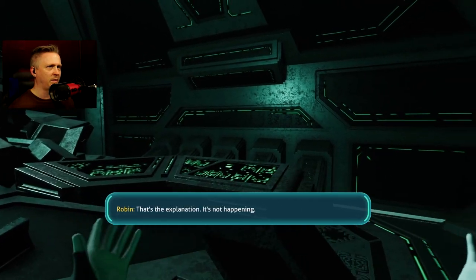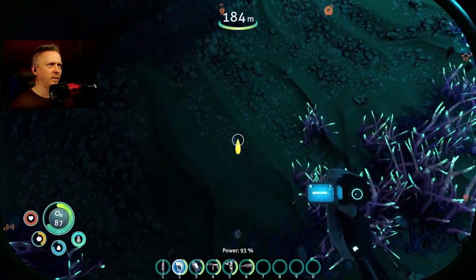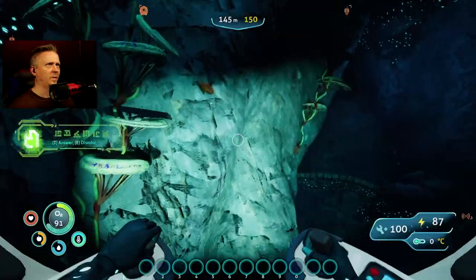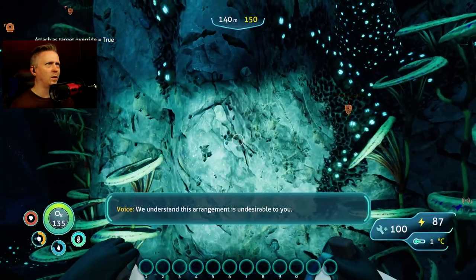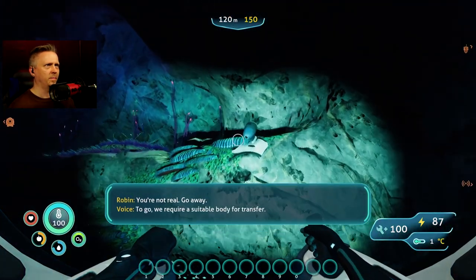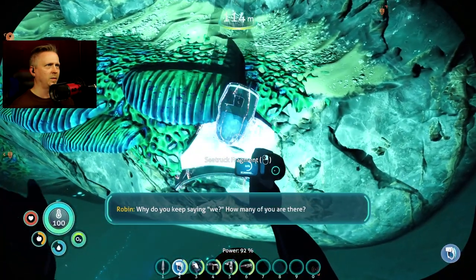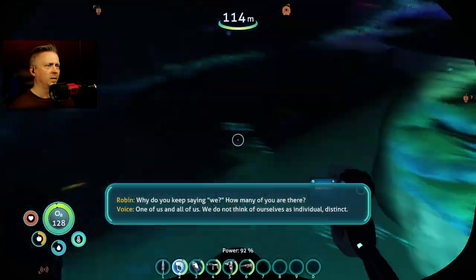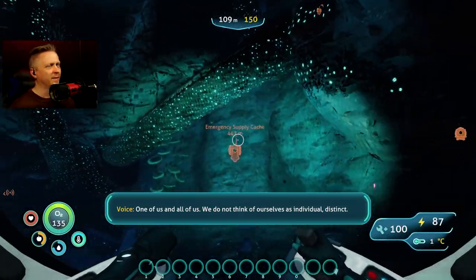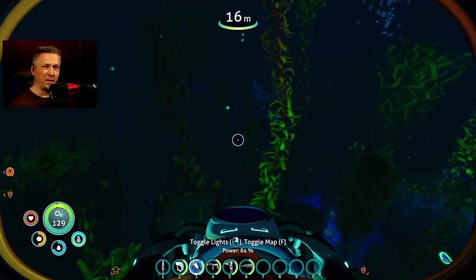Let's get out of here. Sea glide fragment scan — I got lubricant and titanium. Got our first phone call: 'Arrangement is undesirable — we require a suitable body for transfer.' 'Why do you keep saying we? How many of you are there?' 'One of us and all of us.' Then I got two copper from that scan.